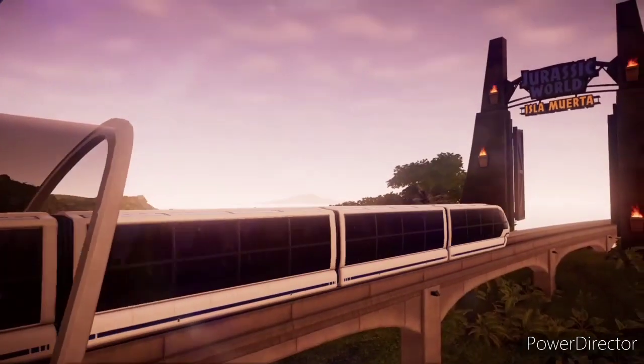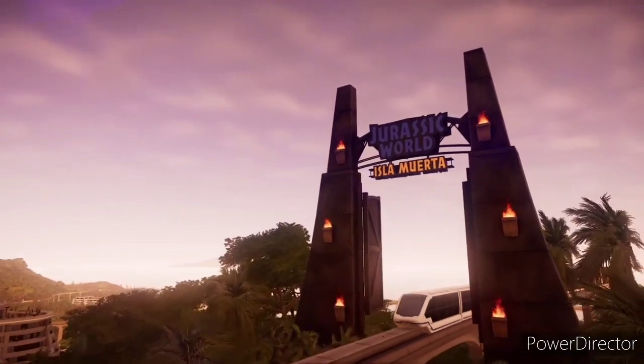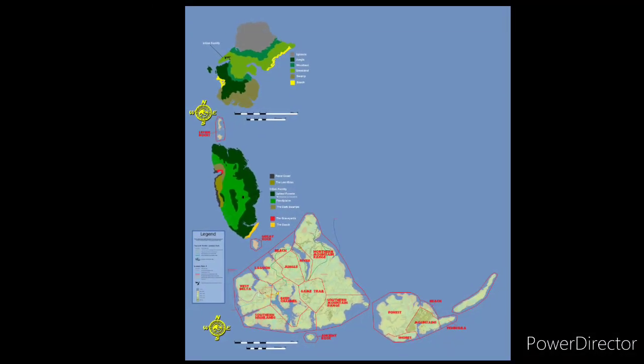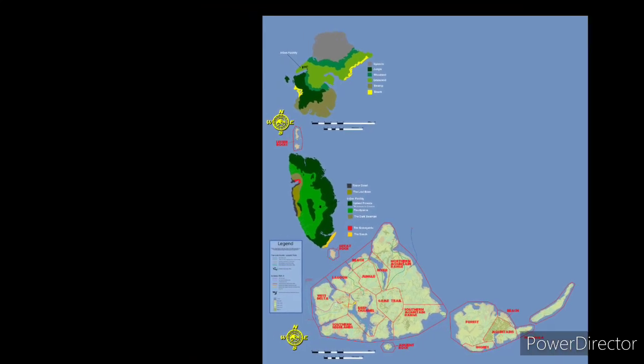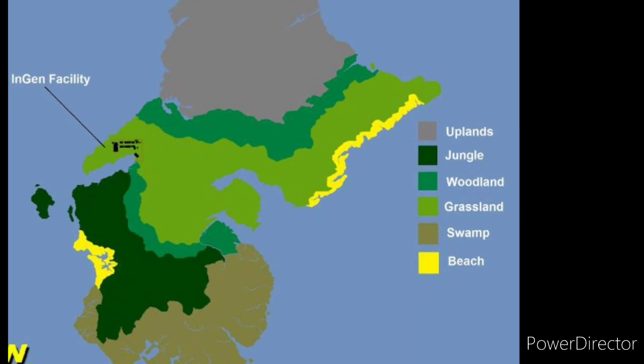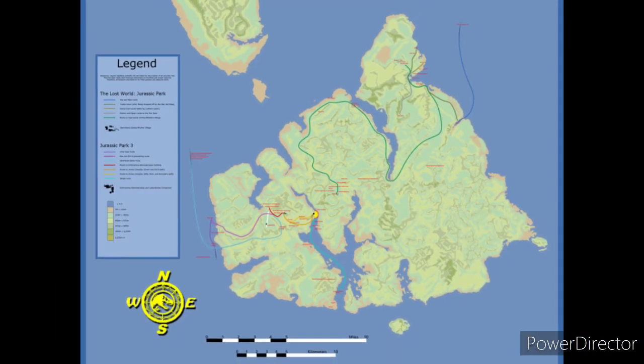Welcome to Isla Muerta. Roughly translated from Spanish, Isla Muerta means Dead Island — defending title for the namesake of Los Cinco Muertes. The oval-shaped Isla Muerta is only slightly smaller than Isla Matinseros to the north and is about three times smaller than Isla Sorna to the south.